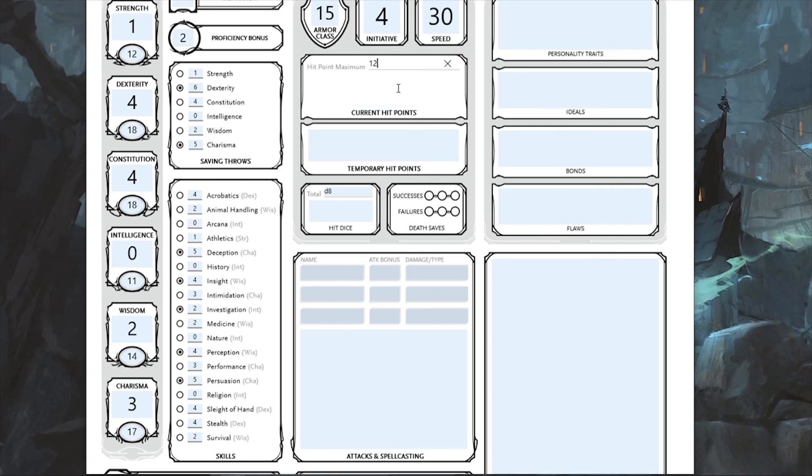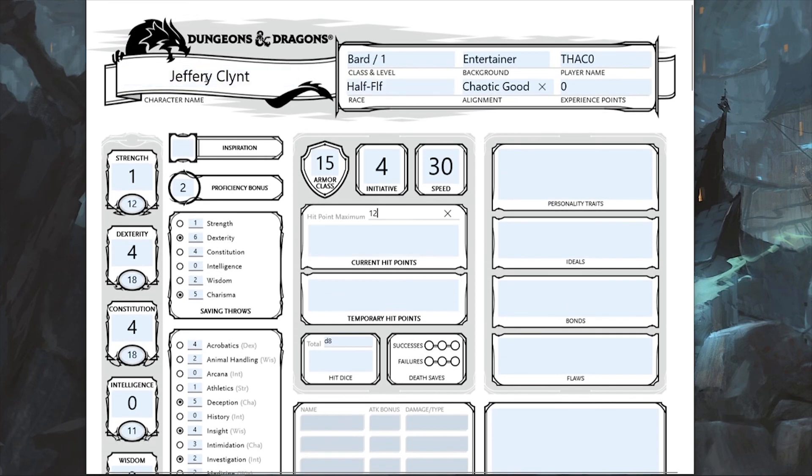And we've built our Bard really quick! Our character's name is Jeffrey Clint, a first-level Bard, Half-Elf. I went with the Entertainer background, which I'll cover when I do backgrounds. Alignment is Chaotic Good. That's it for this one — see you next time!